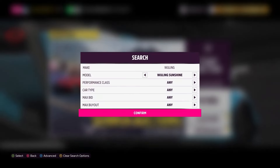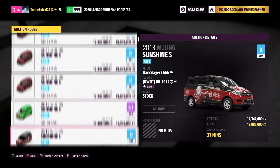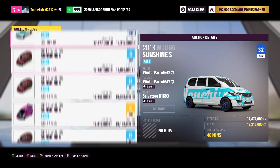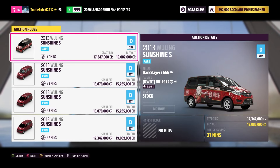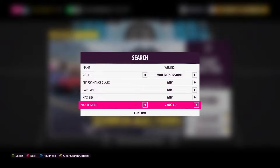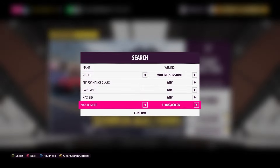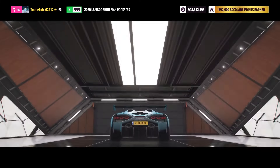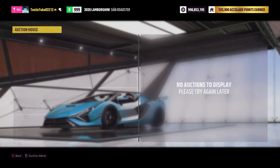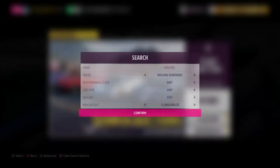The first car I'll start with is the Rolling Sunshine. While it's quite an ordinary-looking car, there are a lot of these on the auction house. A typical player who has one sitting in their garage would not expect a car like this to be worth almost 20 million credits. Put on a max buyout filter of around 11 million — this filters out cars listed for 18 to 19 million and shows you only the ones worth purchasing.